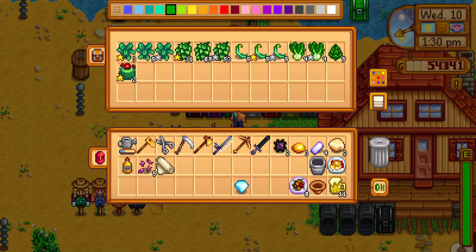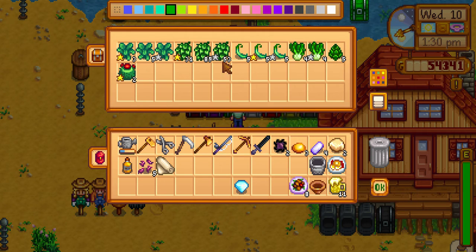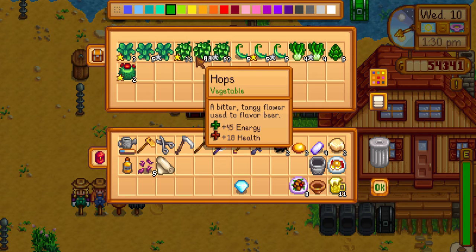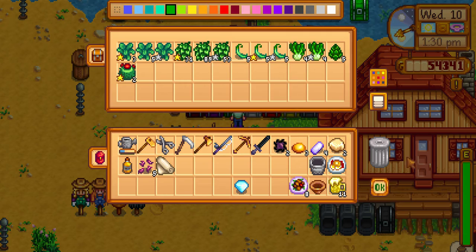In here is mostly green stuff — you have your bok choy, your kale, your green beans, your hops. When I put the hops in the kegs I get out beer, which I haven't done yet because I want to have a separate keg for that — like an experimental keg.